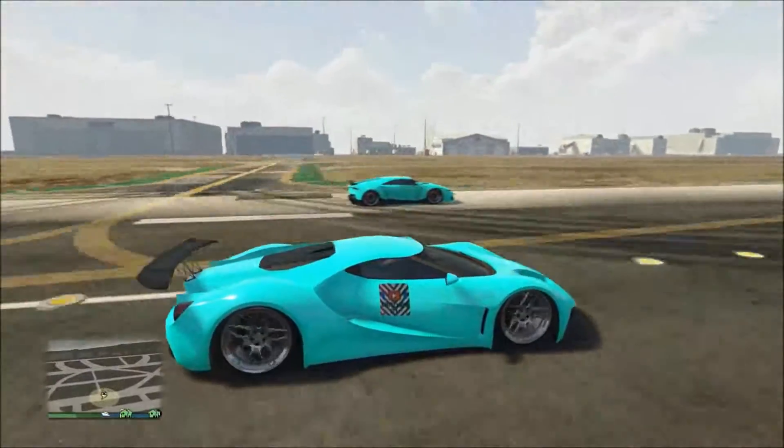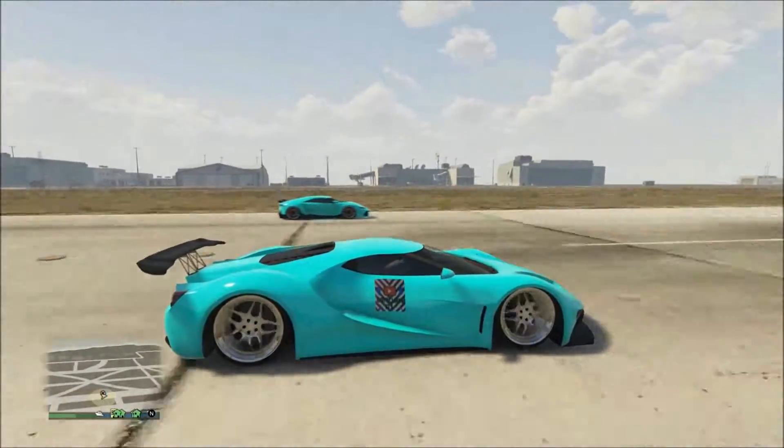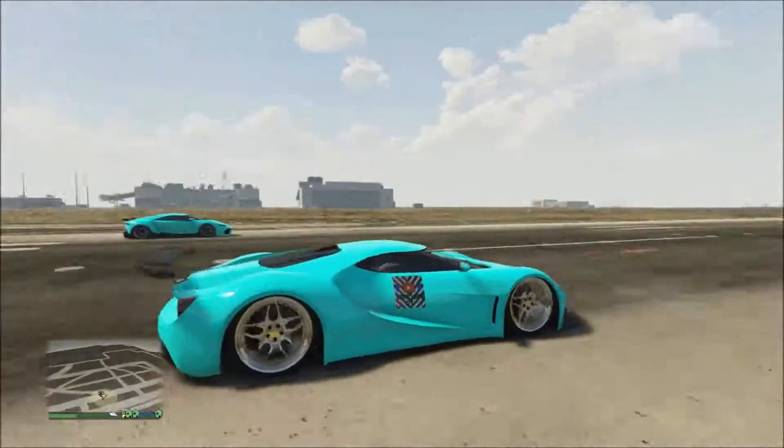Alright, so the Reaper has a better takeoff, but the FMJ is a teeny bit faster.